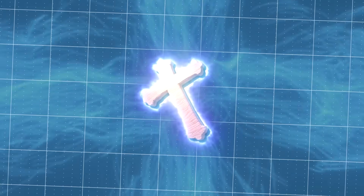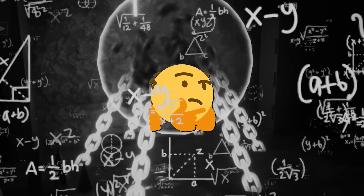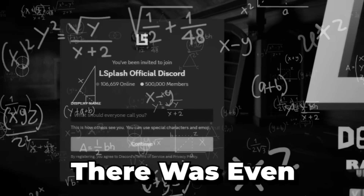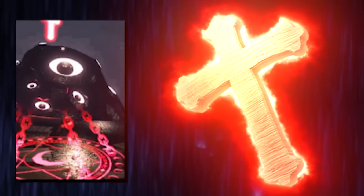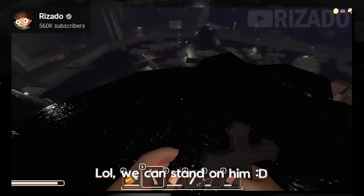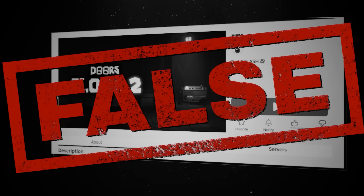Myth number 10: the crucifix is a powerful item usable on nearly every entity in Roblox Doors, but can it be used on the Seek final boss blob? A screenshot from the Doors community server showed a player using one on the blob with the crucifix powers turning red. This is fake — many players have tried to crucify the blob Seek, and it doesn't work at all. While hackers can program it with exploits, within the actual game it is impossible, officially busting this myth.